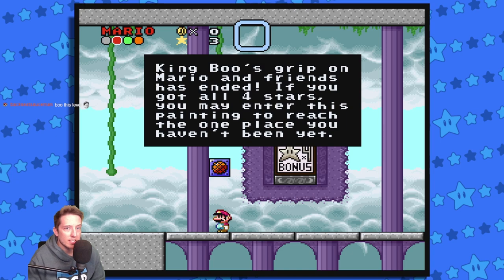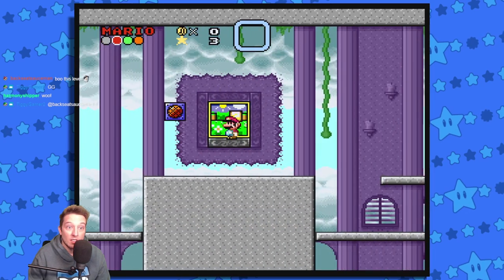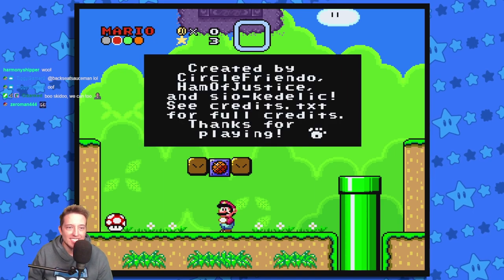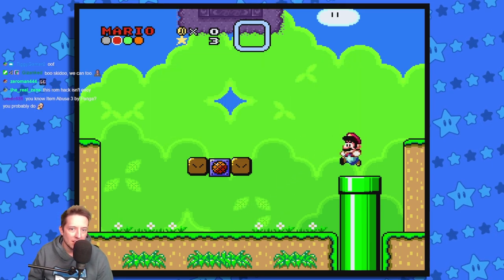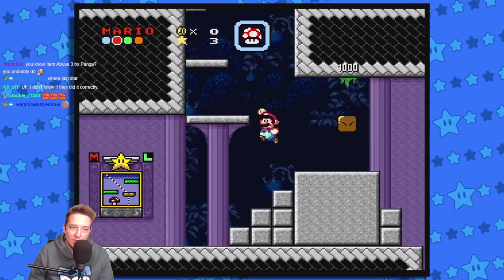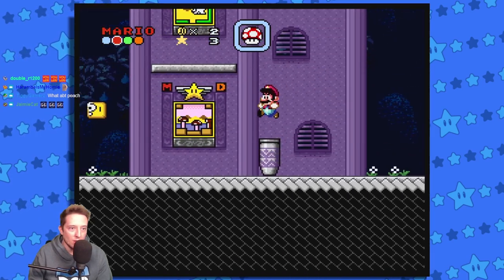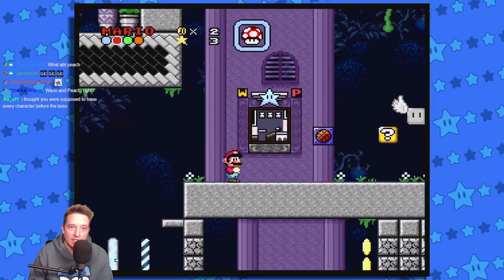King Boo's grip on Mario and friends has ended! If you got all four stars you may enter this painting to reach the one place you haven't been to yet. Here are the credits — Circle Friendo, Ham of Justice, and CEO Cadelic. I gotta go back and get Wario — we gotta unlock Wario. We won the battle, not the war.